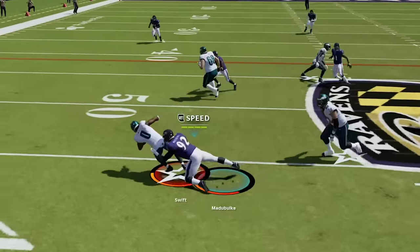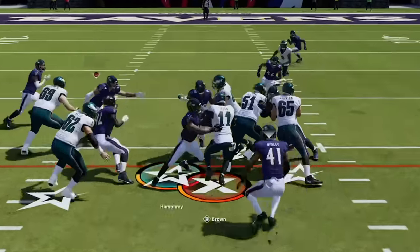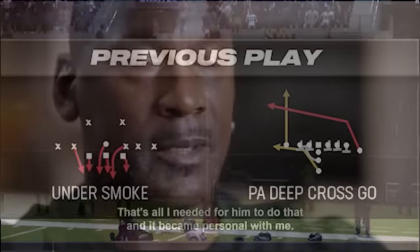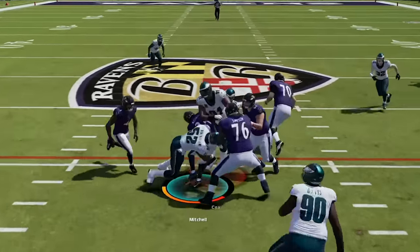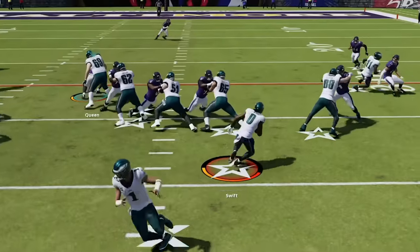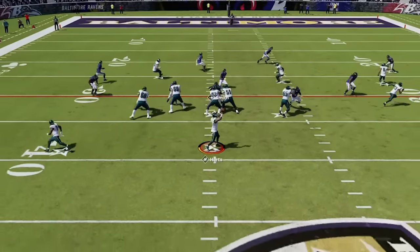He tries a screen pass but I sniff that out for a loss, before I miss a tackle to let him get the first down. I try some experimental defenses from the FS Blitz 3 before he goes right down the field and switches to the Eye Form Close offense — beating me with my own PA Deep Cross Go. On offense I struggle for a variety of reasons before turning the ball over in field goal range. I switch to the Under Smoke blitz, which is also a good run defense without much setup, and we get a stop forcing a 4th and 1 before he passes instead and we still get the stop.